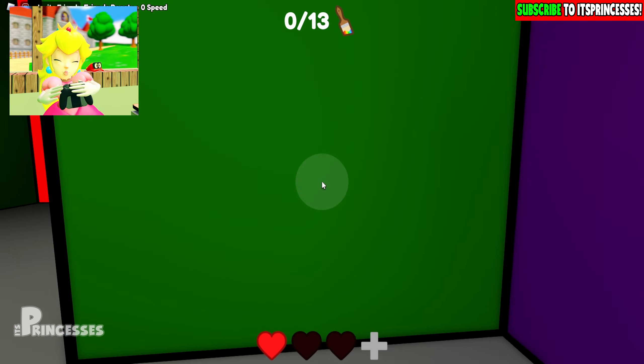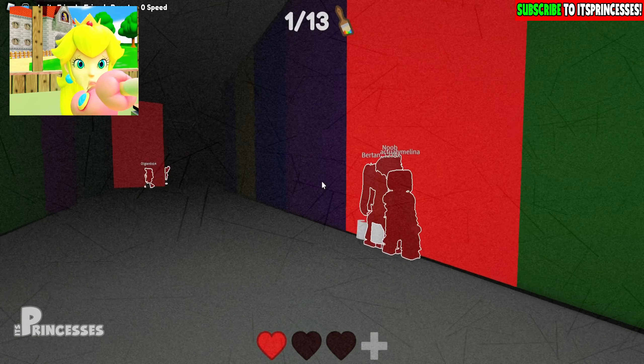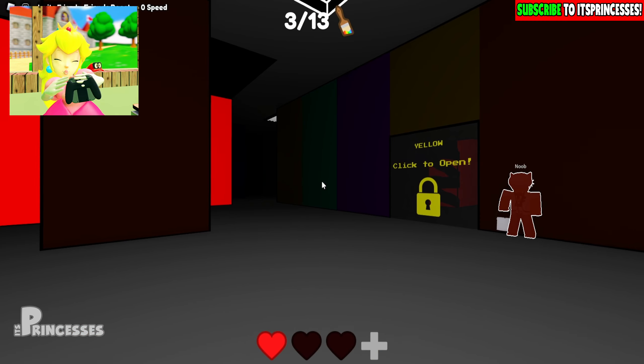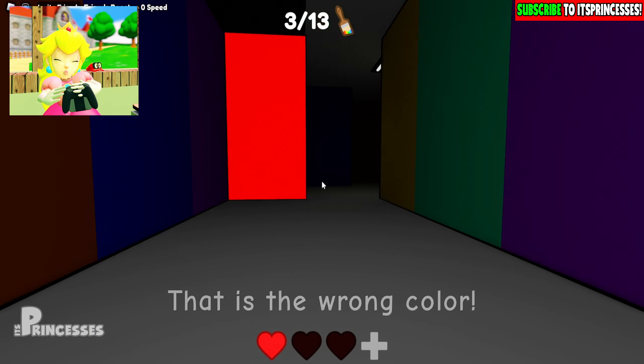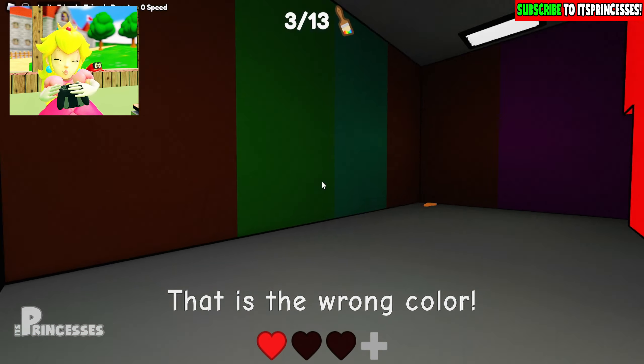Good. You can now open the red door and hide on red walls. Nice! Safe zone. A few minutes later. What is happening?! Mamma mia!